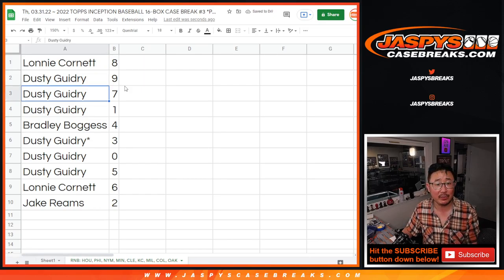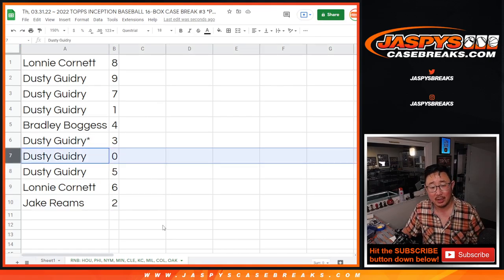Lonnie with 8, Dusty with 9, 7, and 1, Bradley with 4, Dusty with 3 and 0, Dusty with 5, Lonnie with 6, Jake with 2. Remember, 0 gets you any and all redemptions, Dusty, for that group — only for that group of teams down there in that tab, in the bottom tab where my mouse cursor is circling.